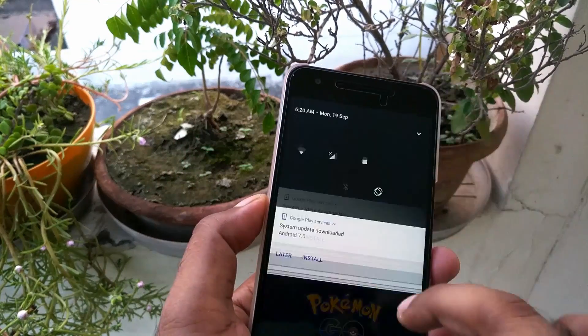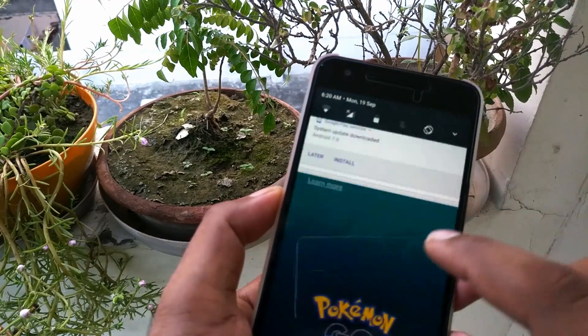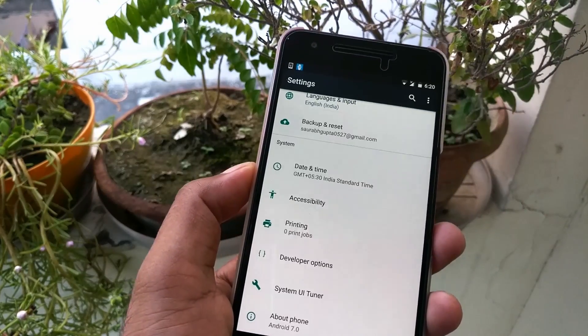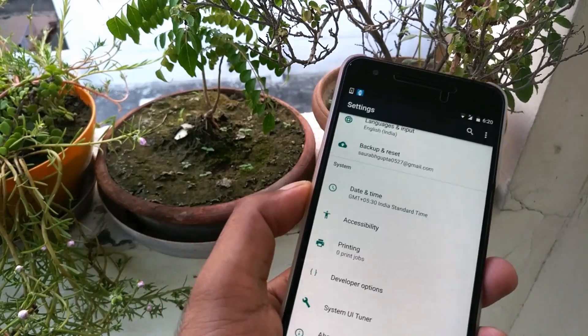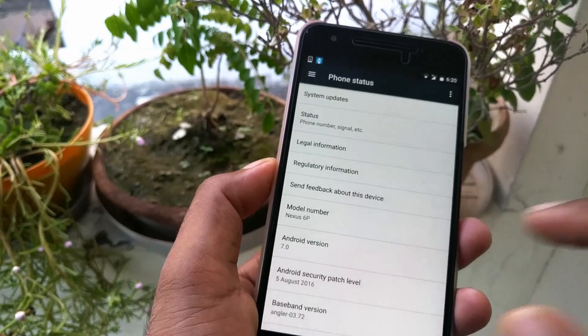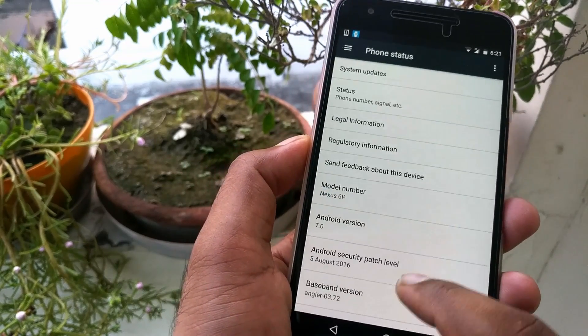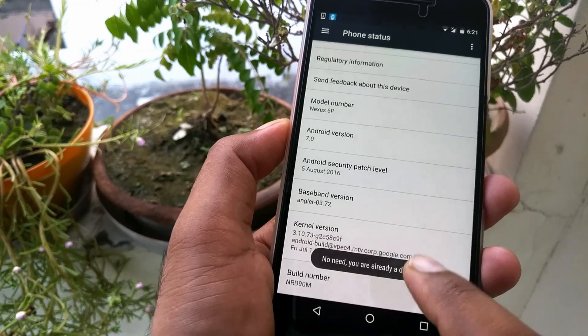To do that, you need a couple of steps. First, your device needs to be running Android Nougat — otherwise you cannot do this. This has been tested on a skinned version as well. You also need to enable Developer Options, which you can do by going into About Phone and clicking on the build number seven times.